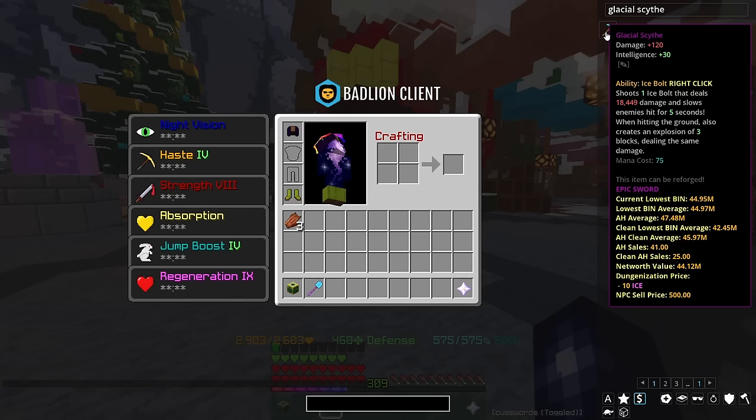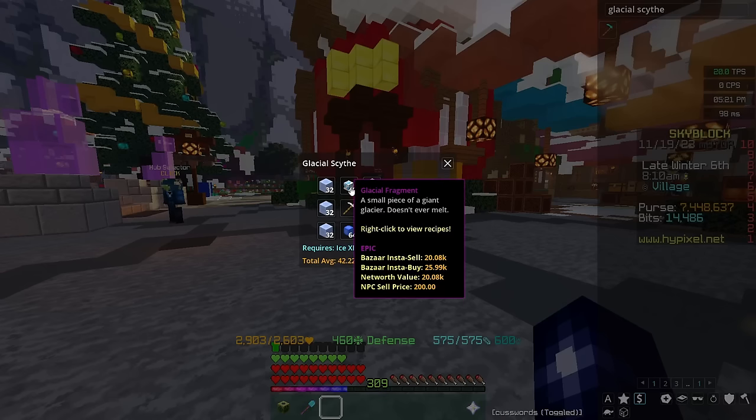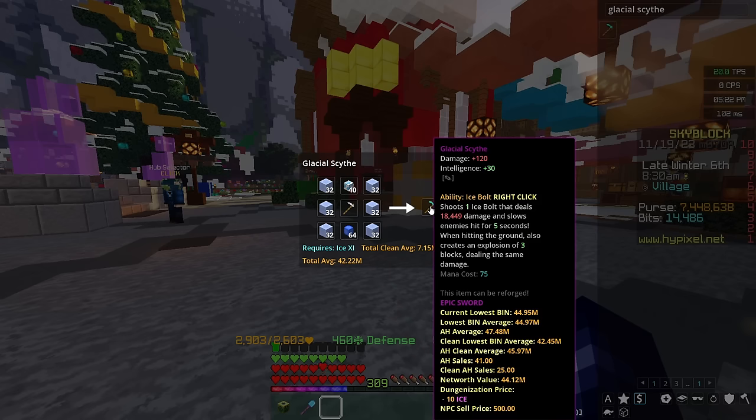Another weapon to consider is the Glacial Scythe. At base it gives you plus 120 damage and plus 30 intelligence. Its ability, Ice Bolt, shoots one ice ball that deals damage depending on your setup, slows enemies for 5 seconds, and when hitting the ground also creates an explosion of 3 blocks dealing the same damage, with a mana cost of 75. It'll set you back around 45 million coins and can be crafted with three stacks of enchanted packed ice, 40 glacial fragments, 64 hunks of blue ice, and the Frozen Scythe. Both the Frozen and Glacial Scythe are really good in certain situations and probably well worth the price.